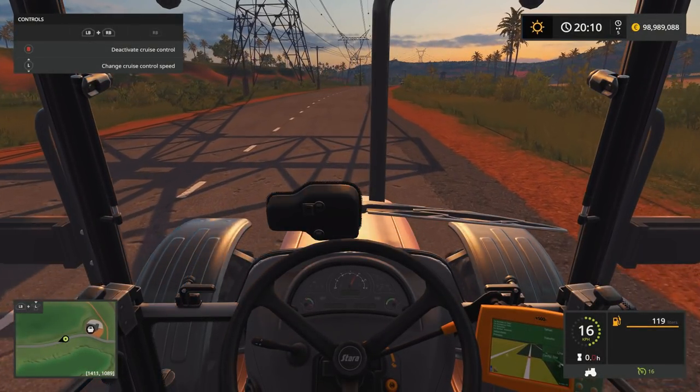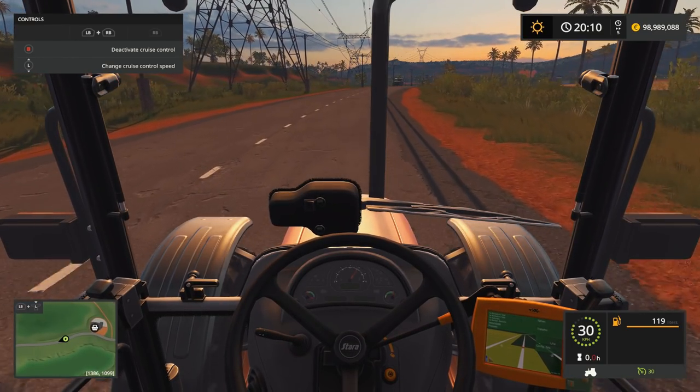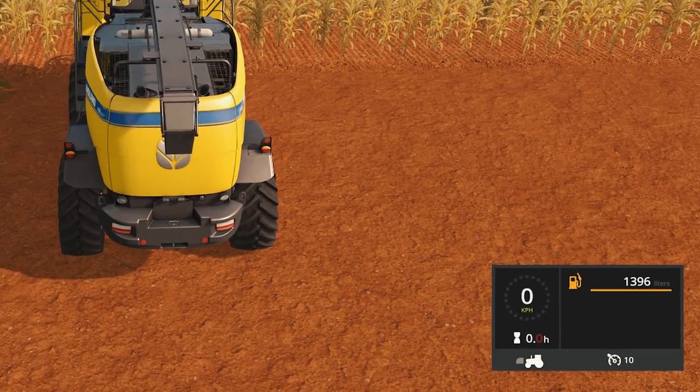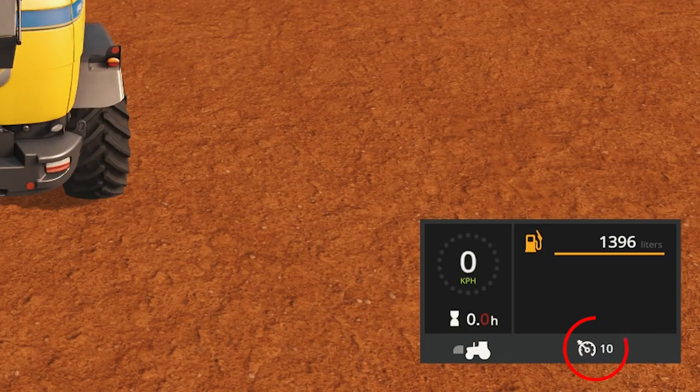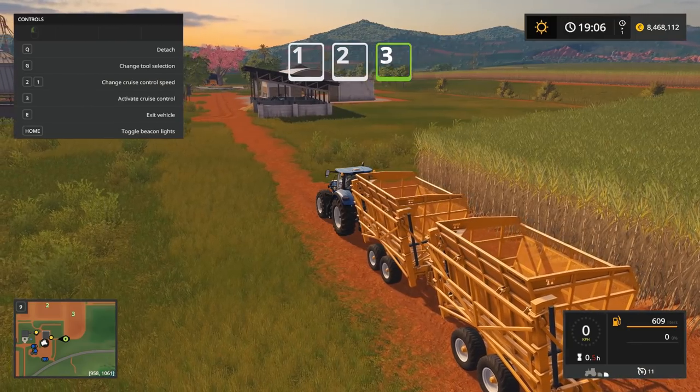Did you know how to properly use cruise control in Farming Simulator 17? You can manage your speed on the keyboard with the keys 1 and 2. In the lower right section of the HUD, you will be able to see your currently set cruise control speed. You can activate cruise control with the key 3.